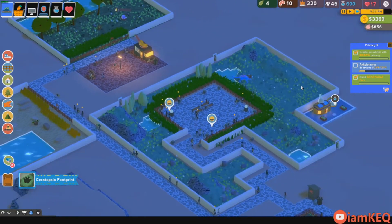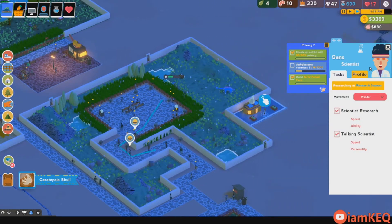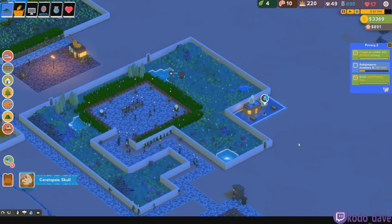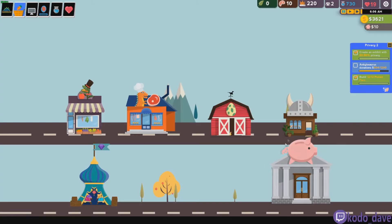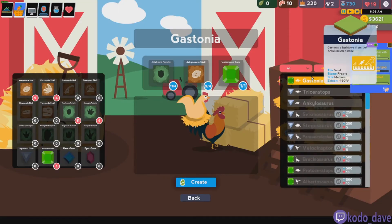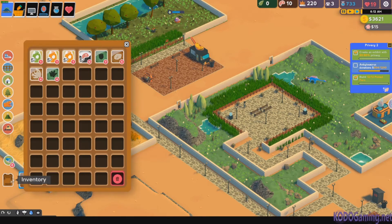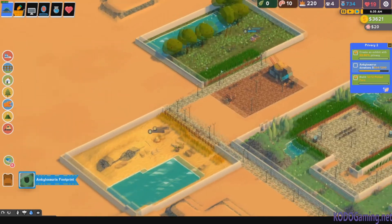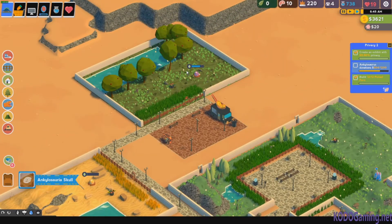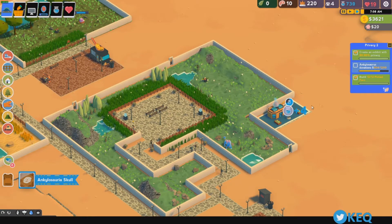And let's get back to getting some more donations. I didn't put a scientist there. Alright, and we're finishing up the Gastonia dig — grabbing that right away. And we're putting that egg in here so it's ready. We don't need the Triceratops till the second set of ships. And we're at 850 of the 1,200 donations for the Ankies.